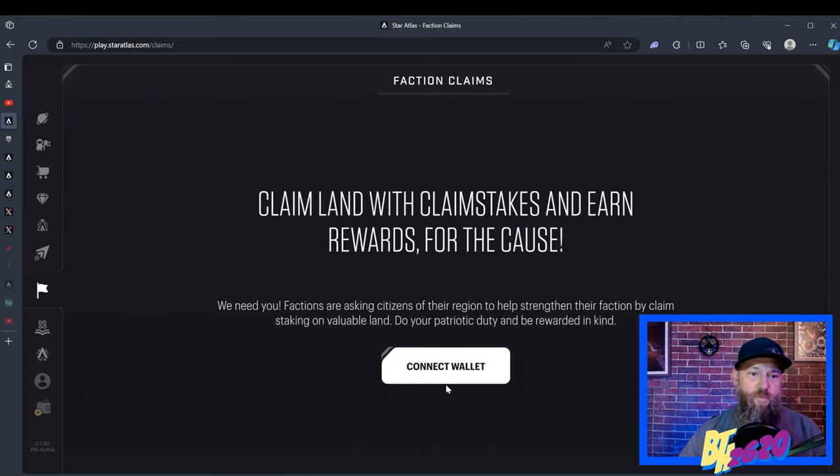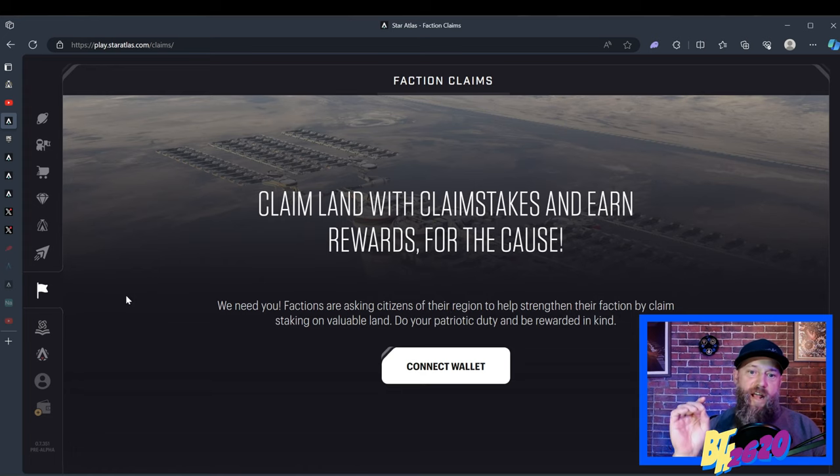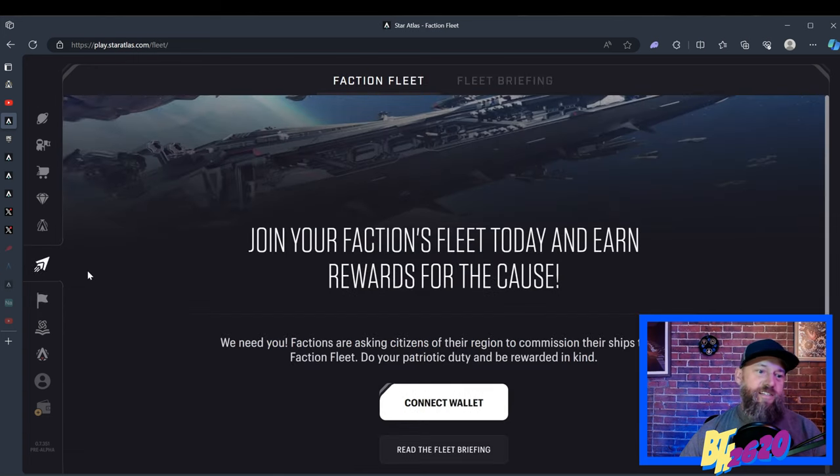The next tab down is called Faction Claims. Star Atlas has something called claim stakes, which we'll look at in the marketplace — claim stakes produce R4. If you put them in this section called Faction Claims, they will just start producing R4: ammo, fuel, toolkits, and food. You can actually take that same R4 and feed your ships staked in the Faction Fleet — it's a cool little gaming loop that essentially gives you free Atlas tokens.